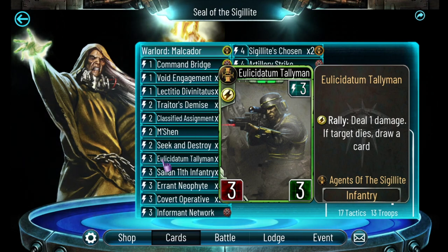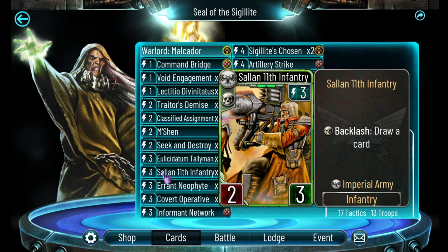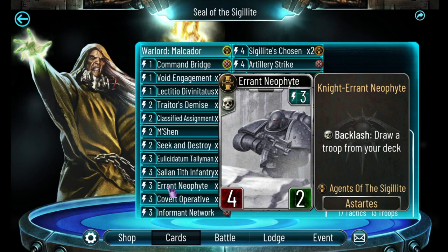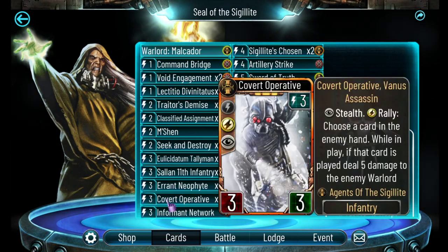Taliman works well with Seek and Destroy - for five energy it kills a unit with four health, and critically, if the target dies you draw a card. That takes me to 11 cards with draw effects. Salan 11th Infantry are okay but have a good home here because of their Backlash - once they hit the board it's another guaranteed card draw, so with a pair that's up to 13 cards with draws. Errant Neophyte dies very easily, so most of the time I'm playing it to draw enemy attention and trigger Backlash, which draws a troop from my deck - my 15th draw card. Half my deck draws other cards.